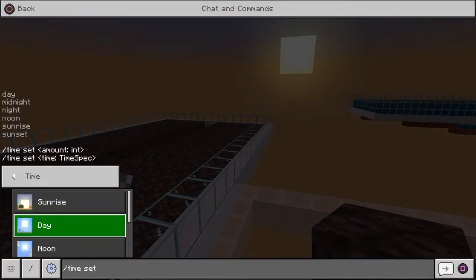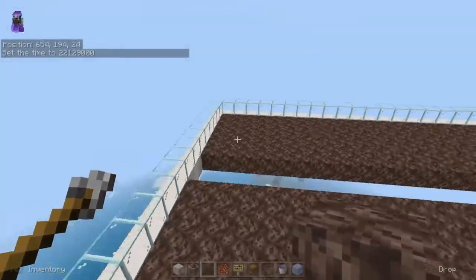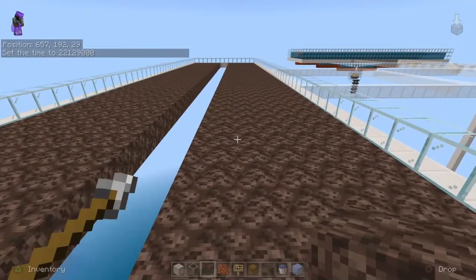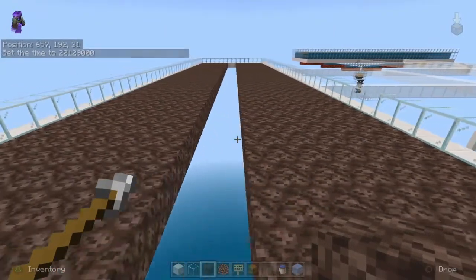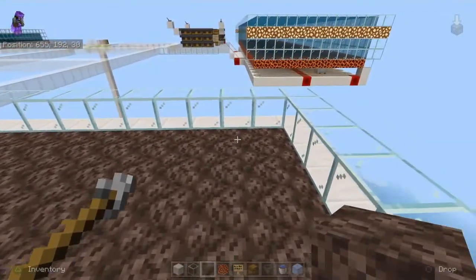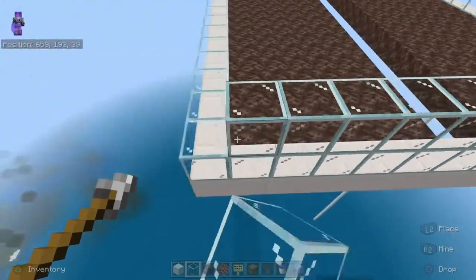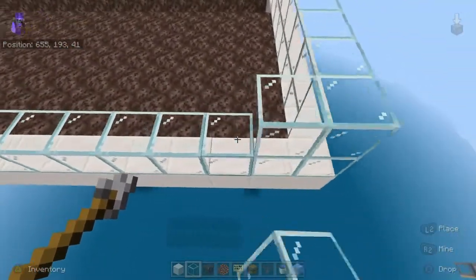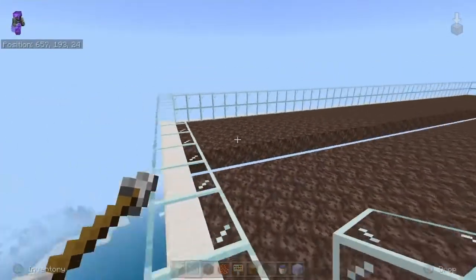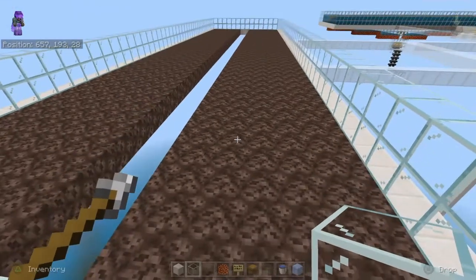Now we've got the soul sand in the platform — you're going to have to go to the nether to get that. One important thing to remember: don't build anything on top of the farm. The farm needs sky access, otherwise your spawning is not going to be very good.